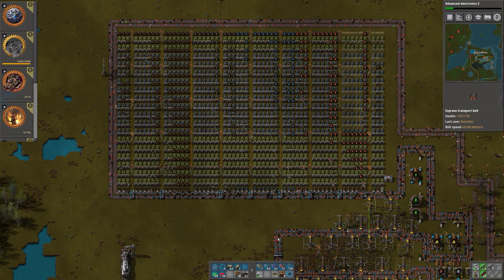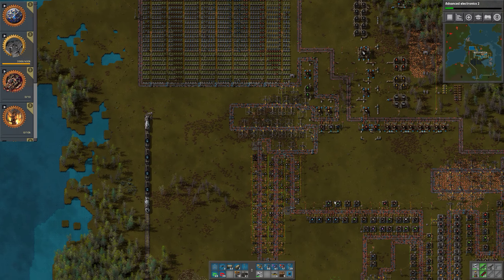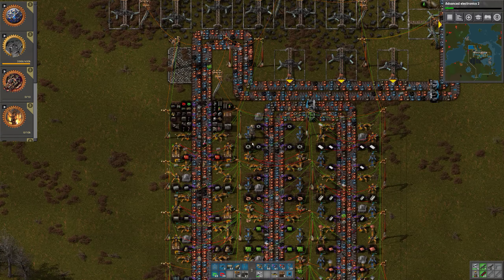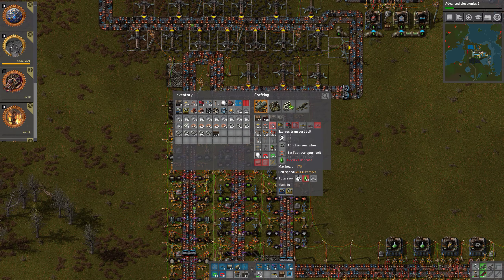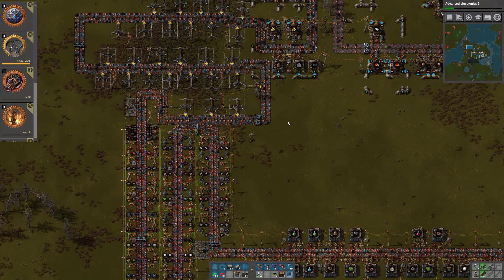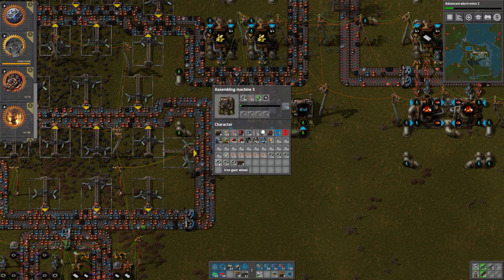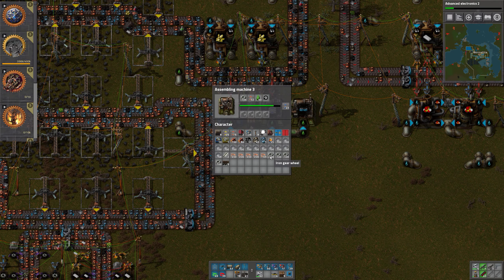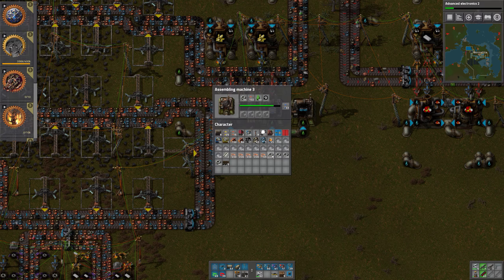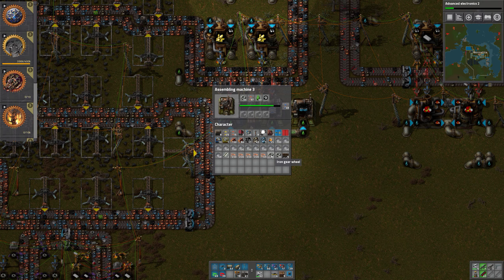Let's prepare the move. Let's see how much belts, iron gear wheels we have — what do we need for this? We only need belts, lubricant, and iron gear wheels. That should be easy enough. When I do something new like this, I don't want to use the old type of belts — I want to use the new blue belts. Let's get a lot of blue belts being created and then we can do the actual move.